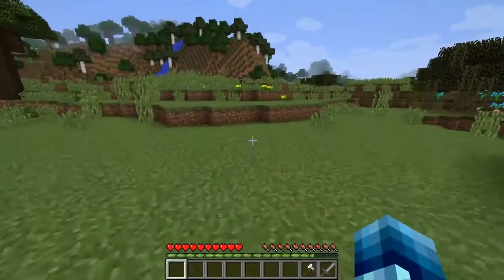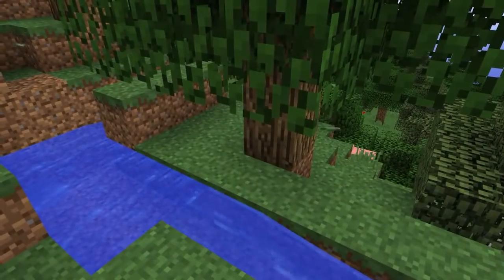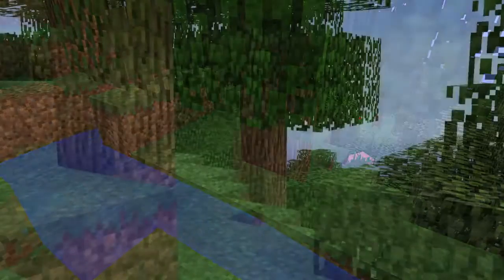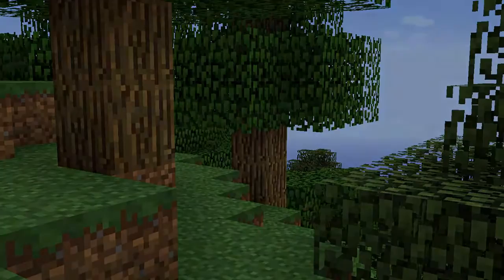The next feature it adds is leaves that actually fall from trees, just randomly. They don't fall too often, so you'll be walking around in the woods and they may fall from a tree every now and then. But it's a nice touch to the command.